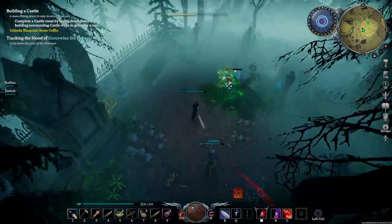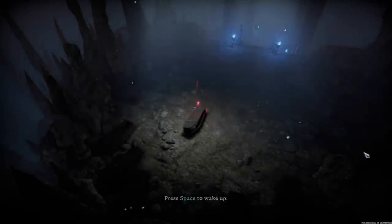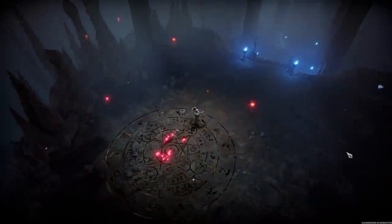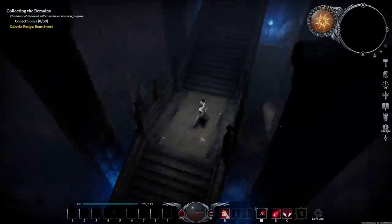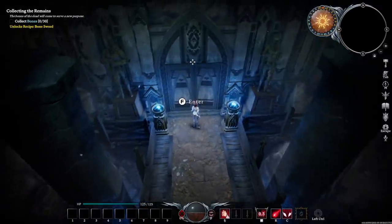When you first start the game you'll arise from your deathly slumber in a crypt, where you'll go through a quick walkthrough of the basic controls. At the top left of your screen is where you'll see your current quest, which is going to stick with you through the course of your experience in V Rising to keep you on track. If you're ever stuck with what to do next, that's where to look.